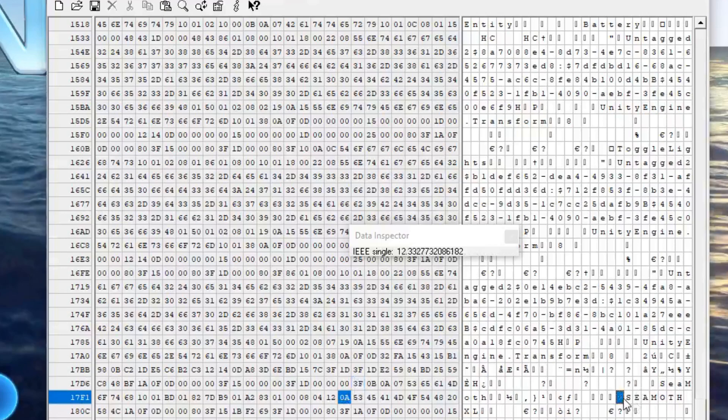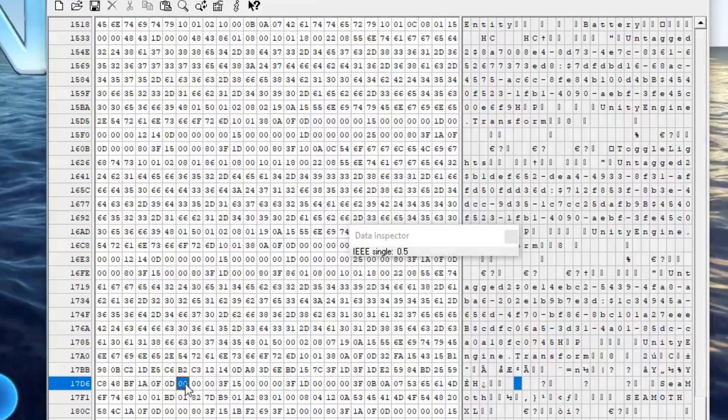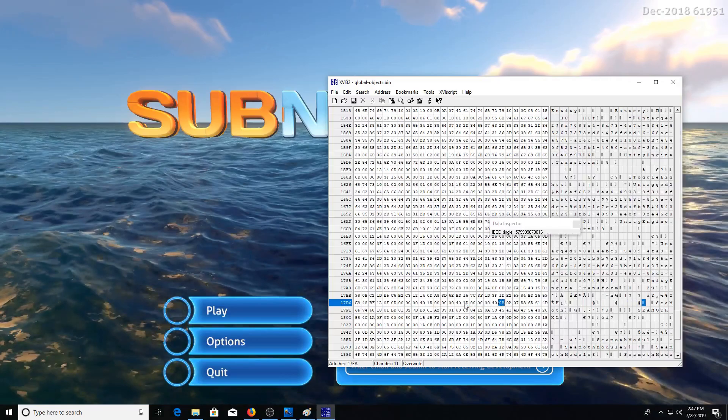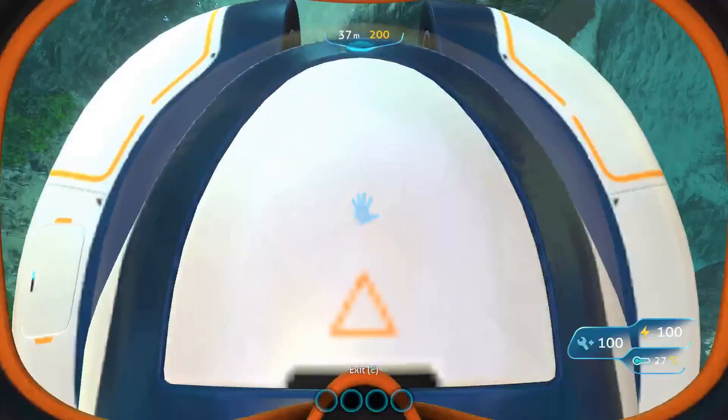So instead of 0.5 for the Seamoth XL, I want to put in 2. Hopefully this will make a Seamoth that's twice as big as normal. Save and load the game again.